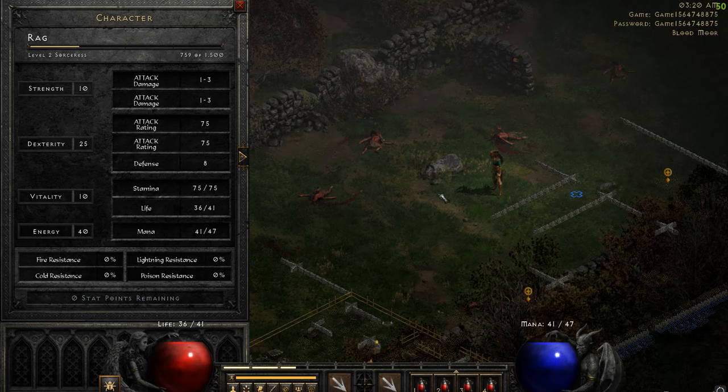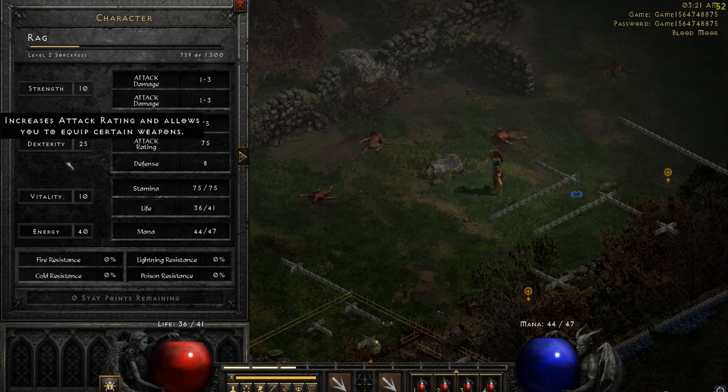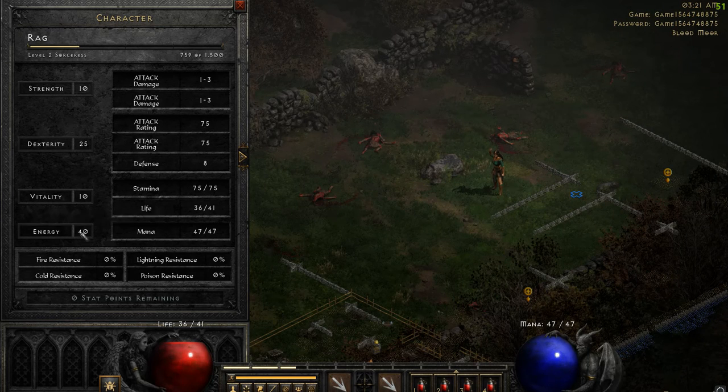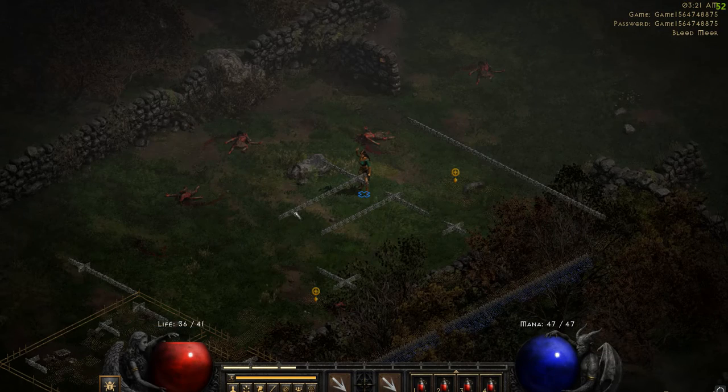After you do that, you can also hit T again to close out that menu, and hit C to open your character profile, and you will have points you can allocate over here. You can choose to put them into Strength, Dexterity, Vitality, or Energy. I went with Energy to give myself some more mana, since I'm a caster.